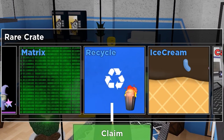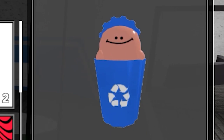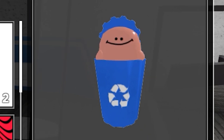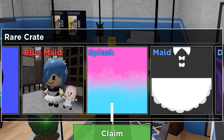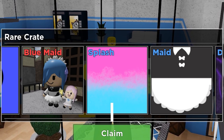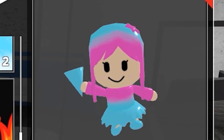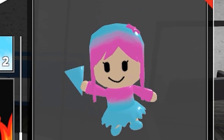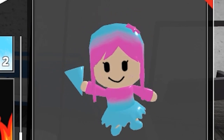We got a Dumpster Child exclusive skin. You know what? That isn't actually that bad. To be honest, I think I'm actually going to wear this skin on Dumpster Child. Pretty nice. No! Would you look at that? Maid and Blue Maid next to each other, and we missed it by one square. Are you kidding me? We did get Splash though, which looks meh. But let's be honest, everything looks meh when you compare it to that awesome Rem Skin we just passed.